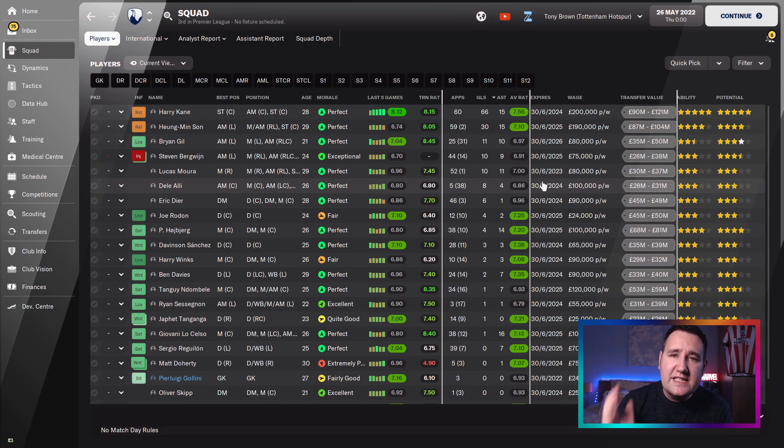How many goals has Harry Kane scored? 66 goals. This is the most goals that he's scored doing this - I think 60 goals was the highest by the tactic called Make No Sense, but this tactic is beating that. Diablo V1 is a tactic from FM21, we're doing it on FM22 and it's still a very, very good tactic. 66 goals in 60 games, 15 assists, rating of 7.56. Son playing alongside him in 59 games: 30 goals and 15 assists, not bad either.